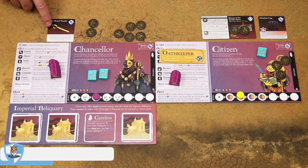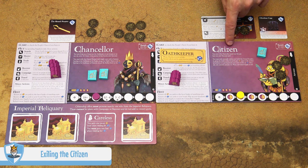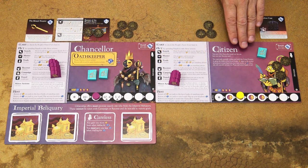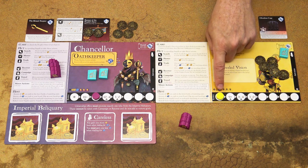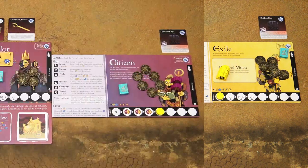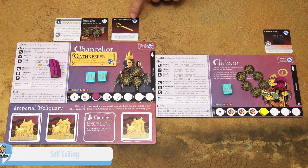If you hold the grand scepter relic you can also do the opposite — exile a citizen. To do that you must give them five favor tokens, then the exiled player flips their player board, the supply marker is placed in the leftmost space, and all warbands are replaced with that player's color warbands. There may also be situations where you as a citizen would like to exile yourself, and you can do that if you don't hold the grand scepter relic.